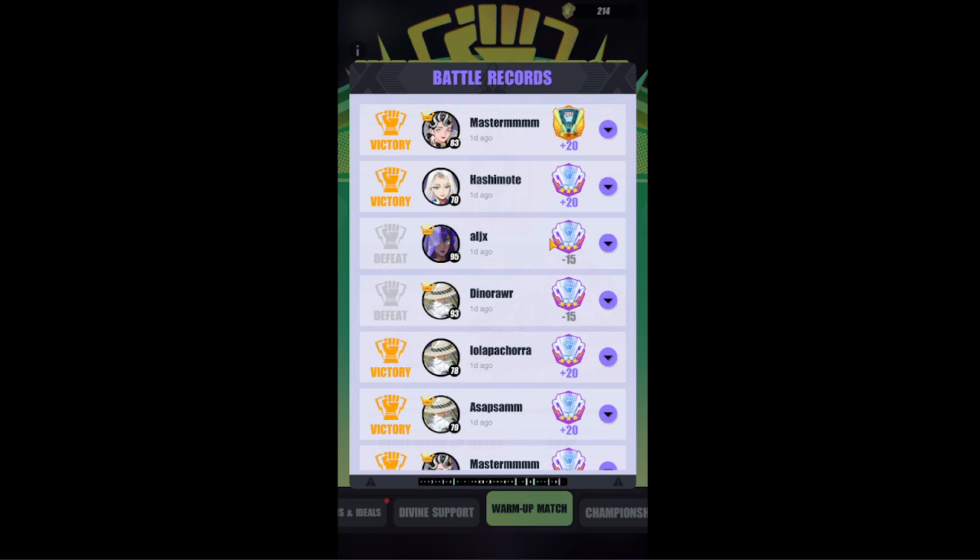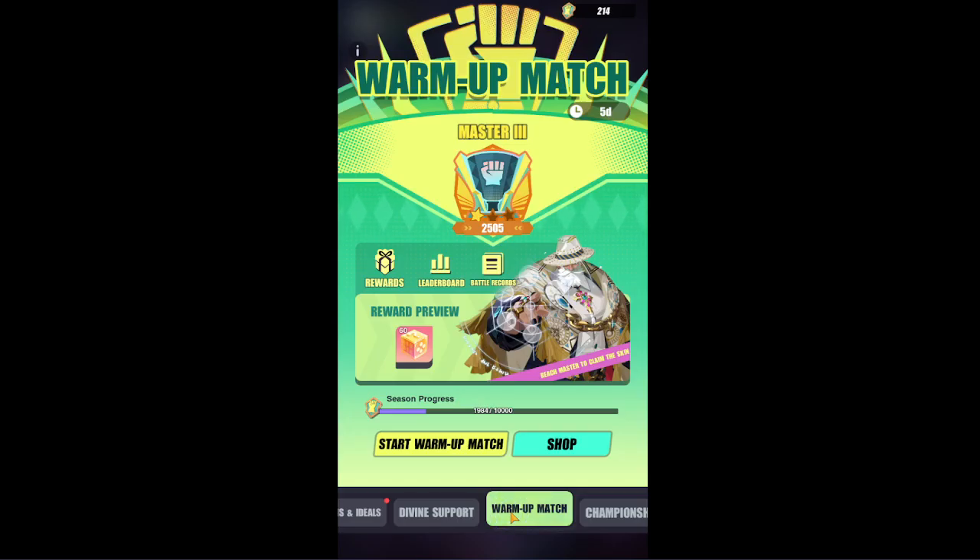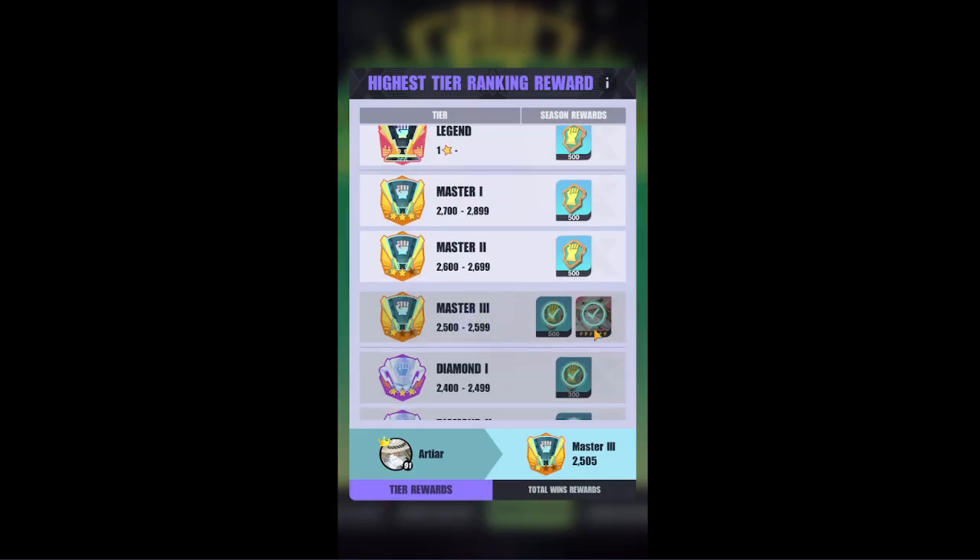It took me 4 or 5 days total to get Master rank and get the skin for the Louis and Li Ling seasons, but for this one I only took 2 days. So I feel like the overall tempo is a lot faster compared to the previous season. They also made the warm-up match period very short, so maybe that's why. But I really recommend you guys try your best to get this skin.